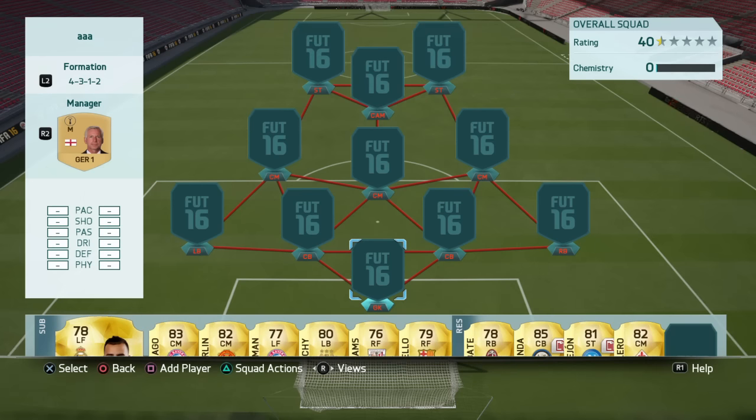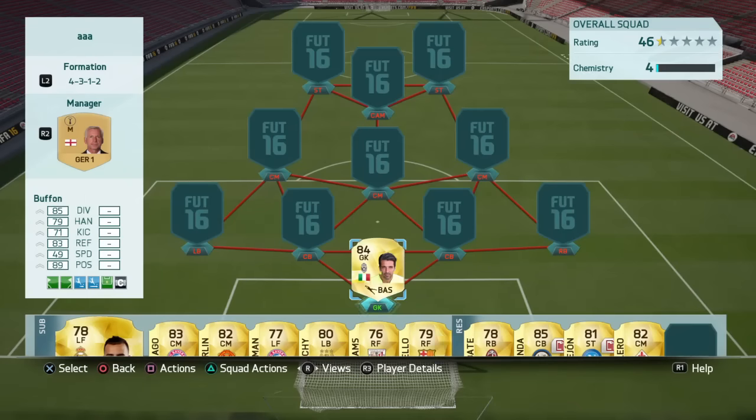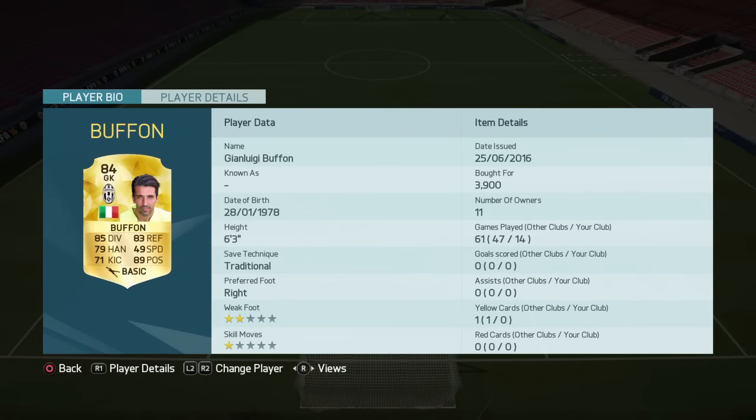I'll start off in goal — I've gone with Buffon, a really good goalkeeper. I like to use this guy a lot: 85 diving and 83 reflexes, 89 positioning, and he's six foot three so he's going to claim a lot of corners. He is very good in goal.